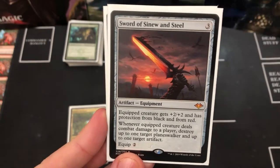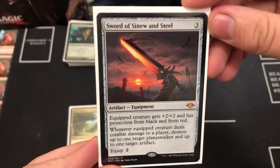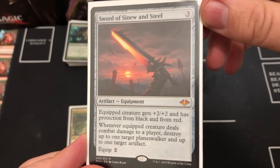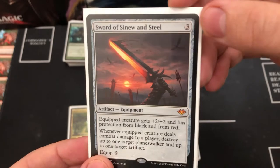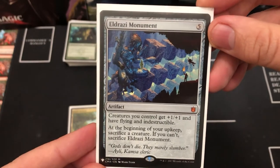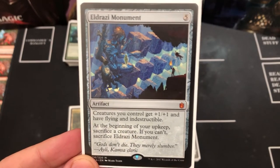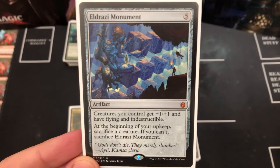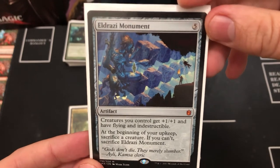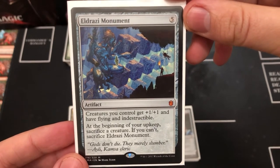Sword of Sinew and Steel is one of the cheaper sword options available, giving pro black and red and the ability to destroy planeswalkers and up to one artifact. The last piece is an aura that gives flying and indestructible, with the downside of sacrificing a creature at the beginning of your upkeep. But as you'll see, we're generating loads of tokens — spiders, insects, everything — so it's easy to keep on the battlefield.